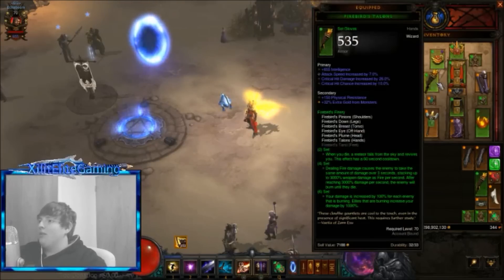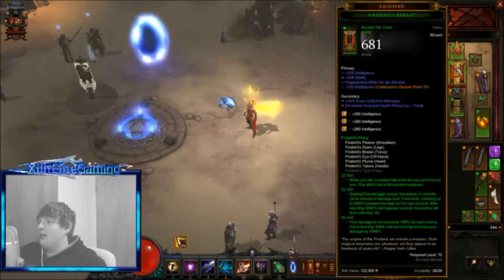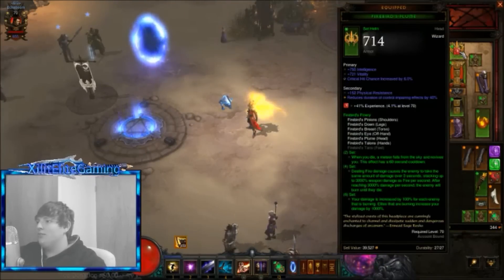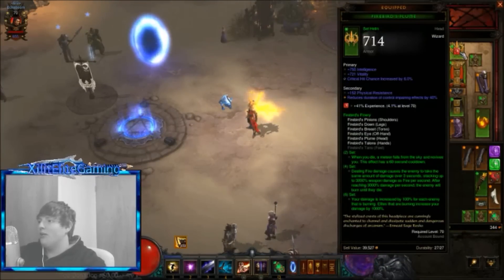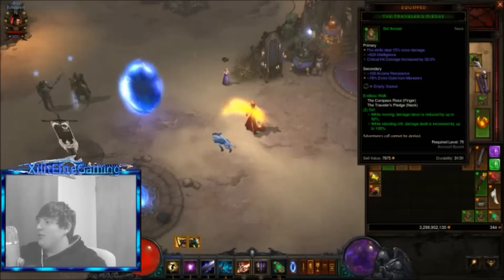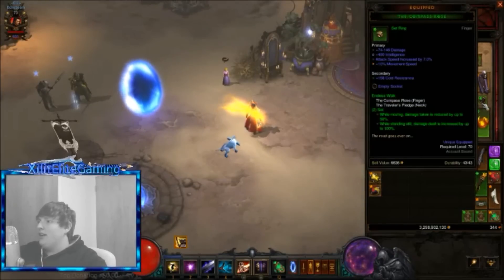The pieces I used were gloves, shoulders, helm, chest, legs, and offhand. I kept in my intelligence gems - don't use a life gem in your helm, any other gem will work. I used the Traveler's Pledge and the Compass Rose.